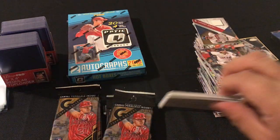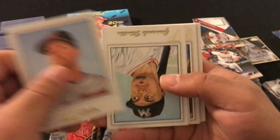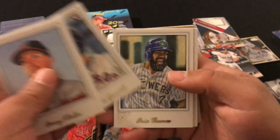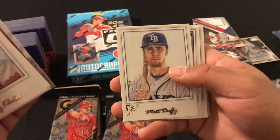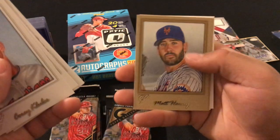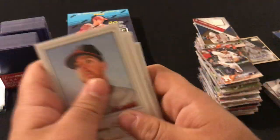Next pack: Corey Kluber, Giancarlo Stanton, Julius Gallo rookie, Eric Thames, Jim Palmer, Matt Duffy, Hunter Renfroe rookie, Charlie Blackmon, Matt Harvey, Ichiro, Justin Verlander, and Jose Bautista.